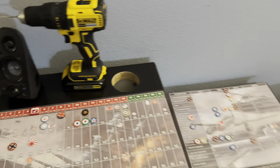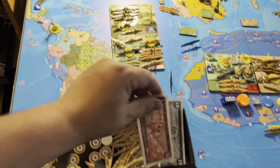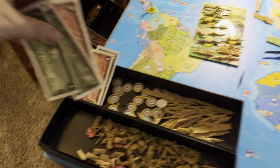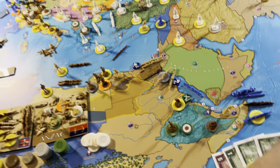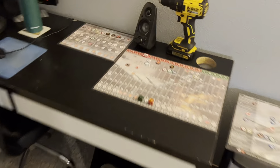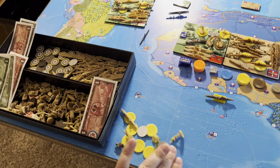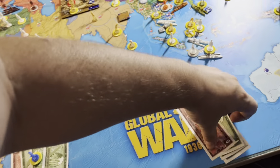Checking income: Great Britain is at 15 - collecting 10 plus 5 equals 15. FEC is at 7, so collecting 7. And Anzac is at 5, so Anzac collects 5. That's it for the Commonwealth.